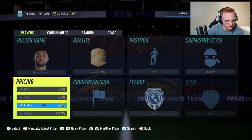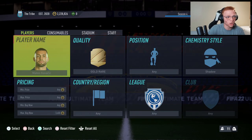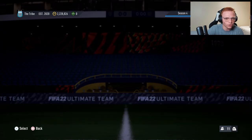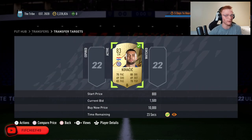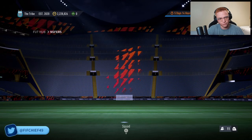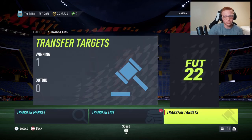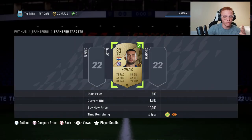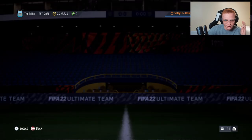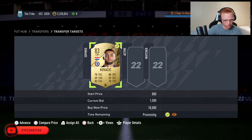With a shadow, there's one card listed for about 3,500. Also worth noting: if a card is position changed — for example, if this Kovacic was converted to striker and had a shadow — that adds even more value because people don't have to apply position modifiers either. Anything already added onto a card adds value. And just like that, we picked up Kovacic for 1,500 coins and he sells for 3,500.